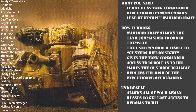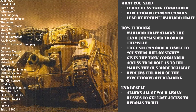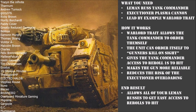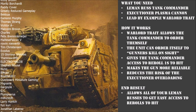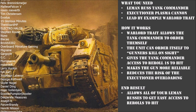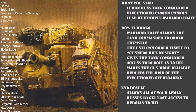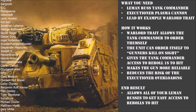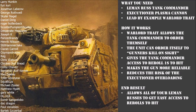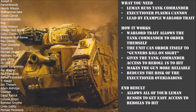That's why we want to take the Lead by Example Warlord trait on our Plasma Death Ball Tank Commander — because it allows him to order himself, and the order you're going to want to use every single turn is Gunner's Kill on Sight. What Gunner's Kill on Sight allows you to do is re-roll ones to hit, so suddenly overcharging that Plasma Cannon is no longer such a risky event.